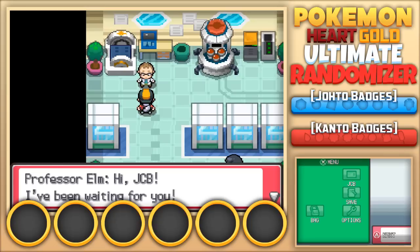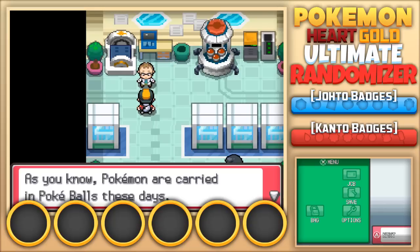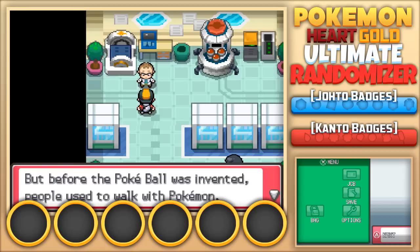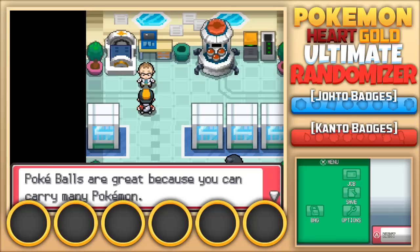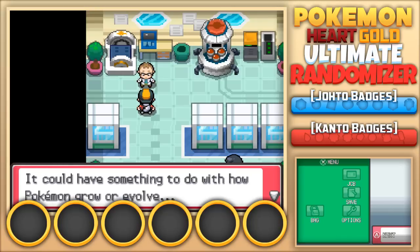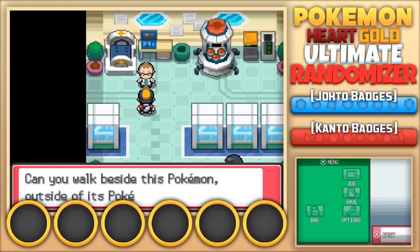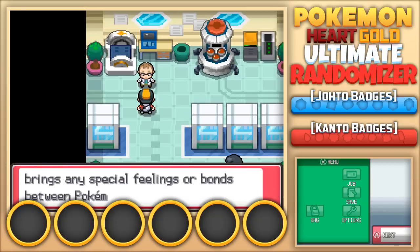Professor Elm says he's been waiting for us and asks if we know about his research. He explains that Pokemon are carried in Pokeballs these days, but before Pokeballs were invented, people used to walk with Pokemon — just like Lyra does. Walking with Pokemon must have some advantages and could have something to do with how Pokemon grow or evolve. So he's going to give us a Pokemon to walk with outside its Pokeball.